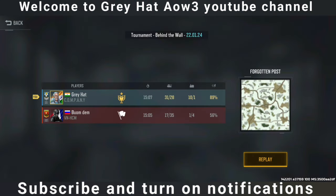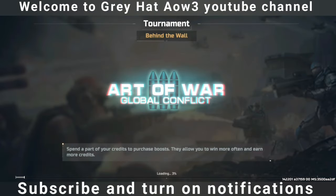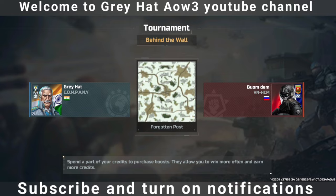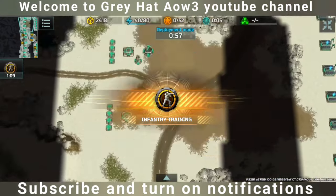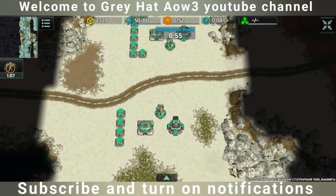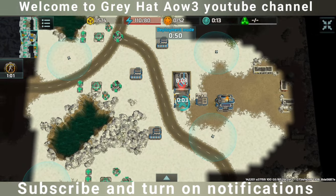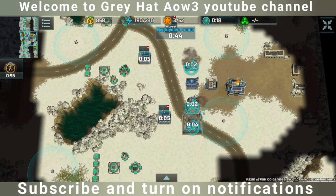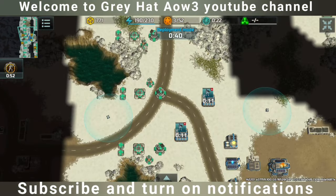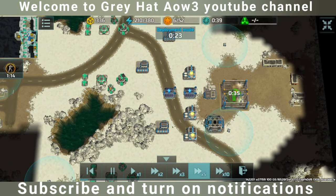As you can see, the opponent is rank 22 and he has a good profile. Without wasting time, let's start the replay. The map is Forgotten Post and we got a rebuilt line of defense. The opponent also got one line of defense, and first of all we are going to build barracks so we can collect all the small boxes for resources on the map.